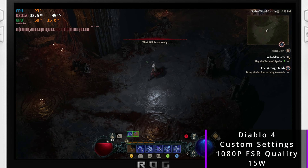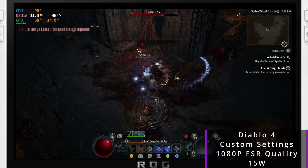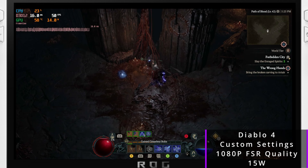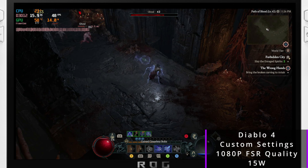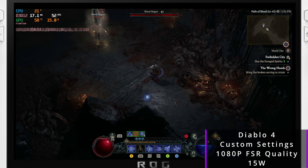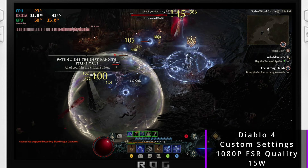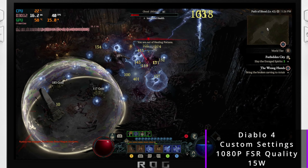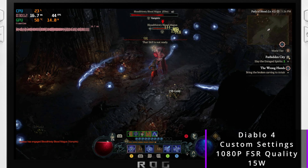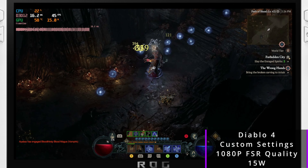The first footage shows FSR Quality at 1080p 15W. As you can see, we're getting pretty well over 40fps most of the time. I'm playing my sorcerer at level 42 so it's not the highest-end dungeon, but with all the particle effects going on we will drop to the high 30s — so I'd call this a very close 40fps lock. If you're going to lock at 40fps, turn off CPU boost, otherwise you're wasting power with the CPU boosting above what it needs to produce only 40 frames.